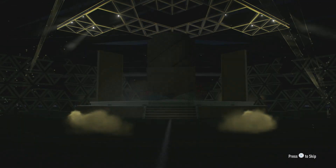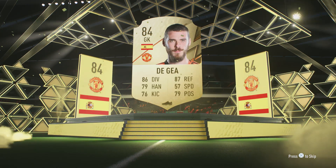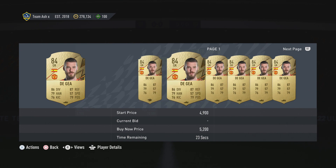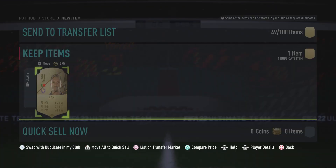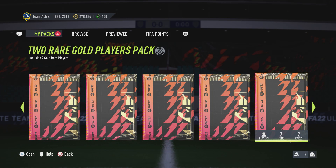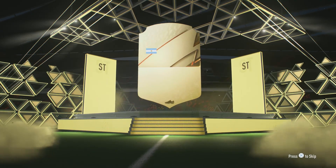Boards — De Gea. Oh, I forgot — I don't know why I got so excited. He's not even a walkout anymore, is he? He's kind of just bang average. But we'll take it — it's a Spanish 84. You can never complain at them, really. When some SBCs come out, we'll be putting him, Parejo, and other players into those SBCs.